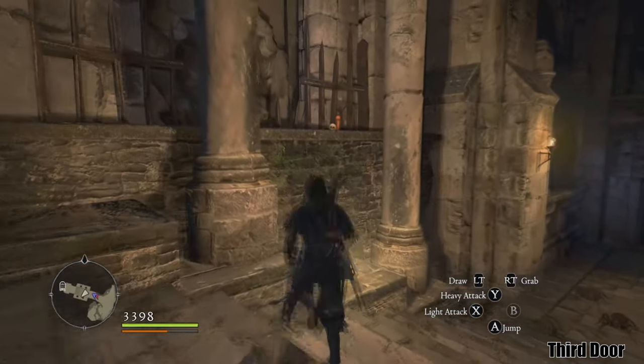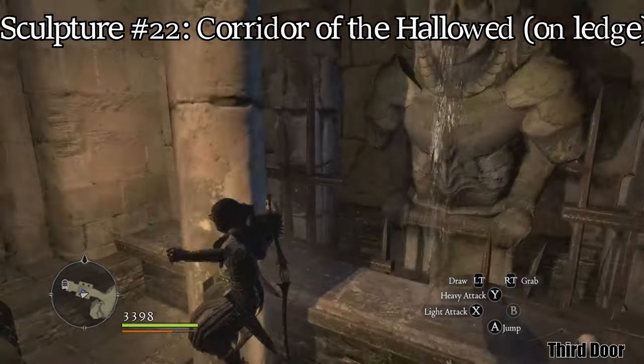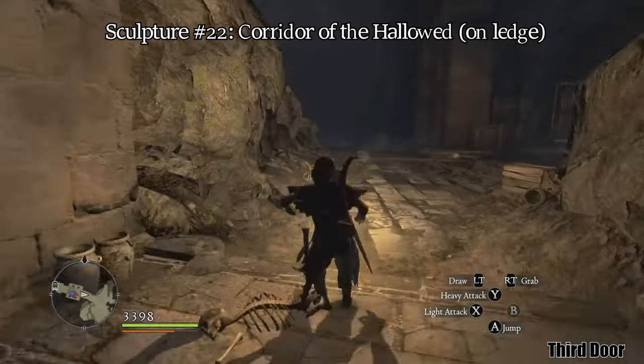The following items are in the third entrance. Right before moving into the third area, you will find a sculpture sitting on the ledge to the left near a statue.